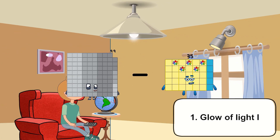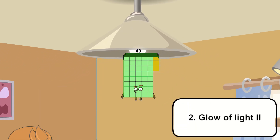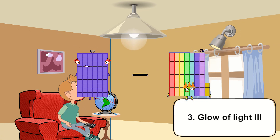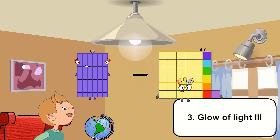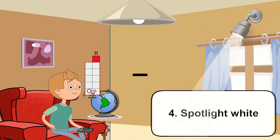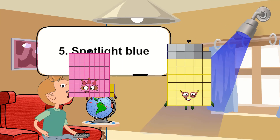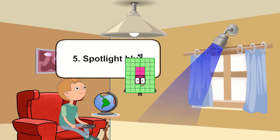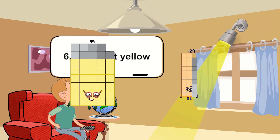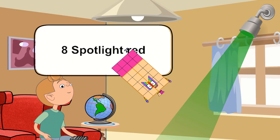99 minus 56 equals 43. 60 minus 53 equals 7. 83 minus 35 equals 48. 39 minus 11 equals 28.